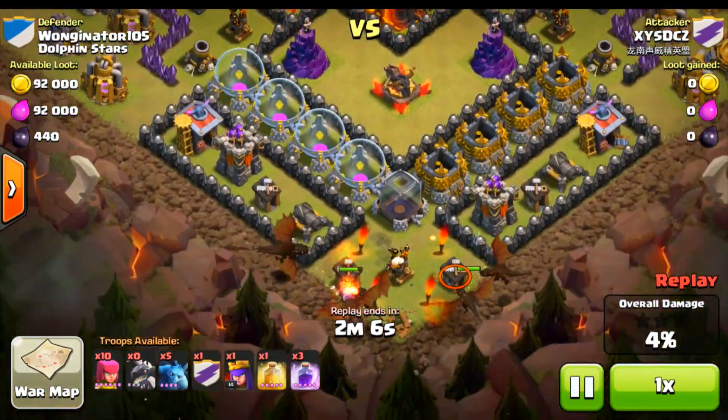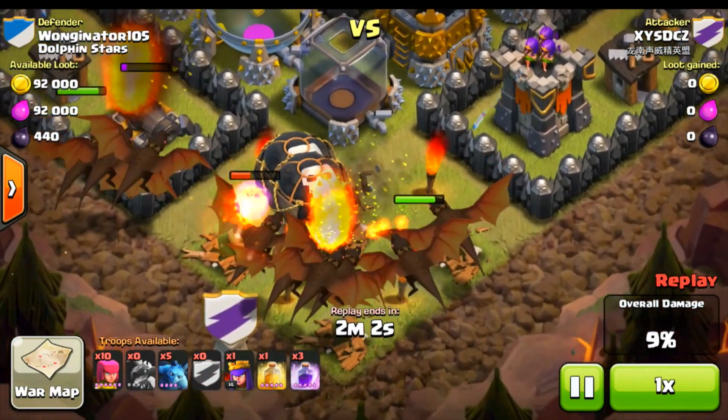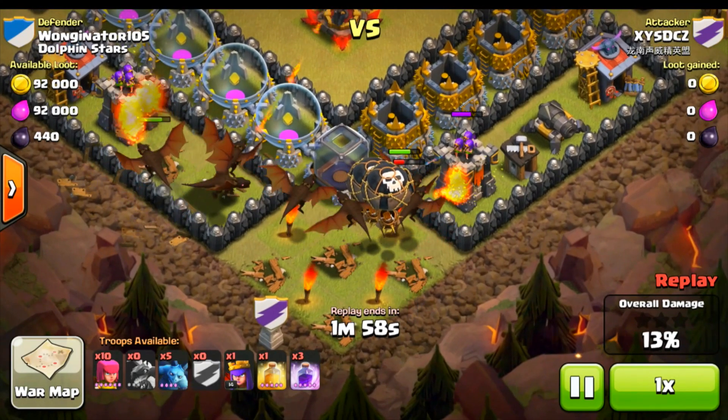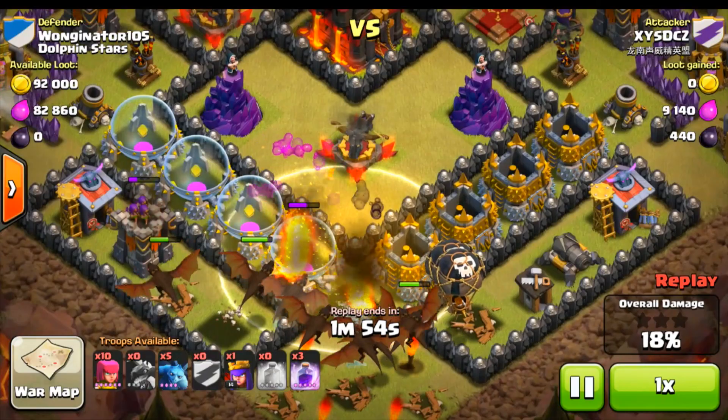He's dropping down a little dragons on the outside. There's so many freaking dragons right there. And he got some balloons — he thinks it's his birthday. You think it's your birthday, XY5DCZ? I wish you could just have a normal name. Why are you so crazy?